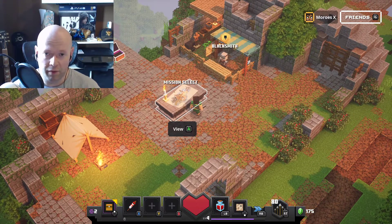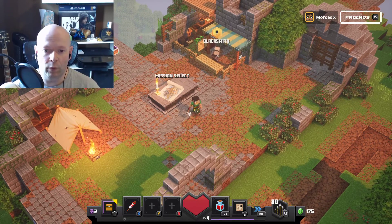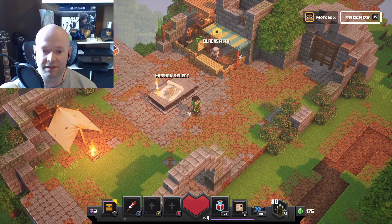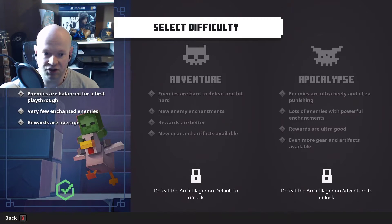About the difficulty of Minecraft Dungeons — in case you weren't aware, when you're past the tutorial and you're at your camp at the mission select table, there are two ways to change the difficulty of the game. First of all, you can hit Y to change the difficulty.